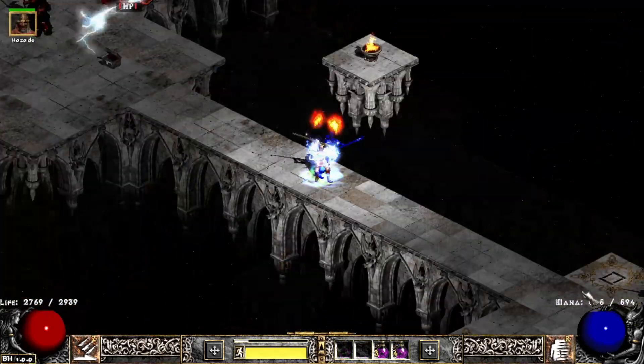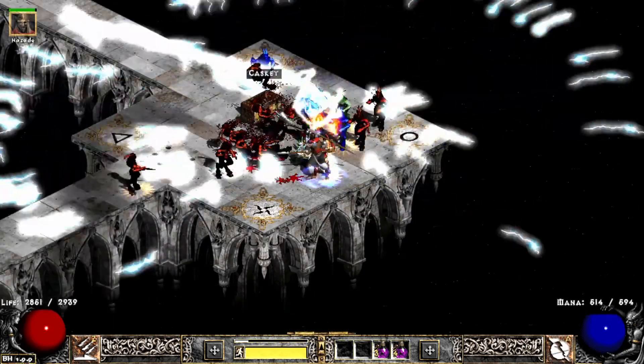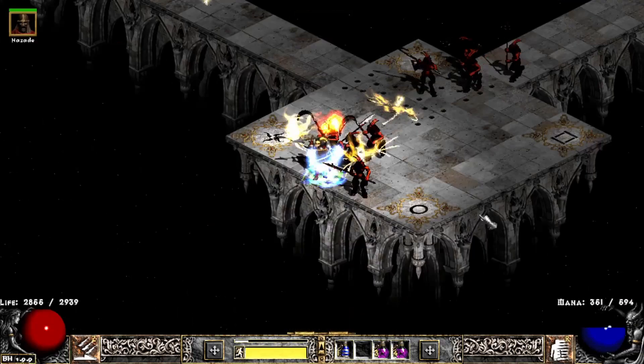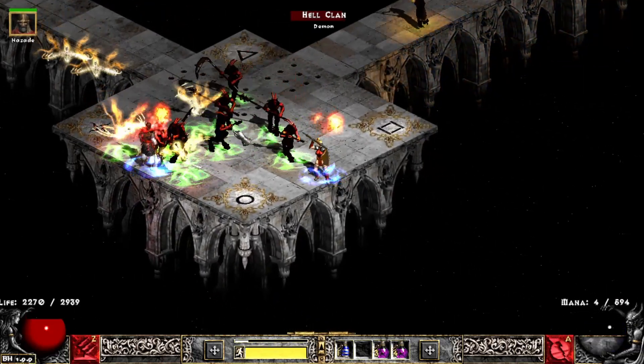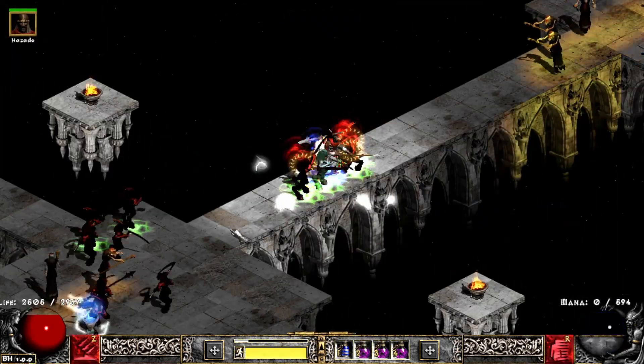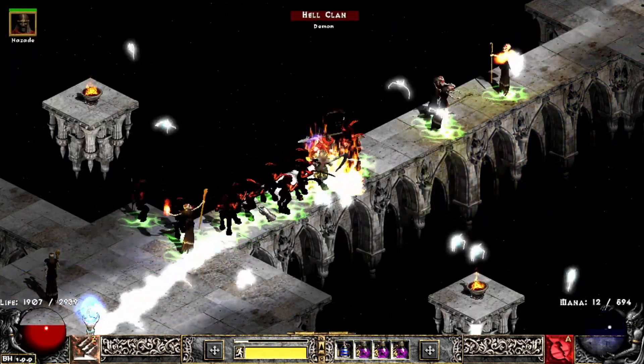And last and most important: throw. But seriously — for Amazon, attack speed frames are way faster than cast rate or hit recovery, which makes it much easier to get out of danger by blowing up the entire screen, for which you will normally need only 1 or 2 throws.